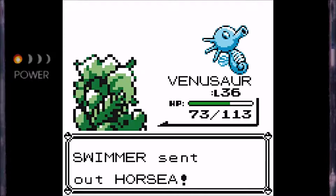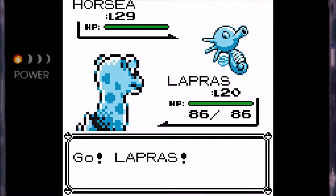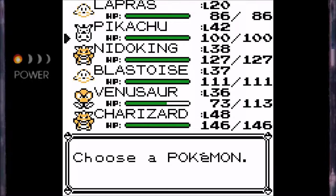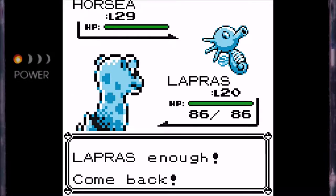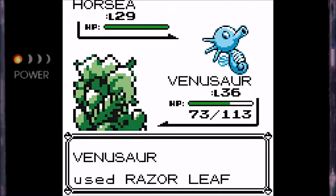The one annoying thing about this route having all water Pokémon is you're only going to be seeing Pokémon from like four or five lines — not a whole lot of variety. You're going to be seeing the Goldeen family, the Horsea family, the Staryu family, the Tentacool family, the Shellder family, and I think the Poliwag family, so decent amount of variety, I guess. It's just they're all water types, and they're all pretty similar, and the strategy to take them on will all be the same, especially since they're so low-leveled compared to us.